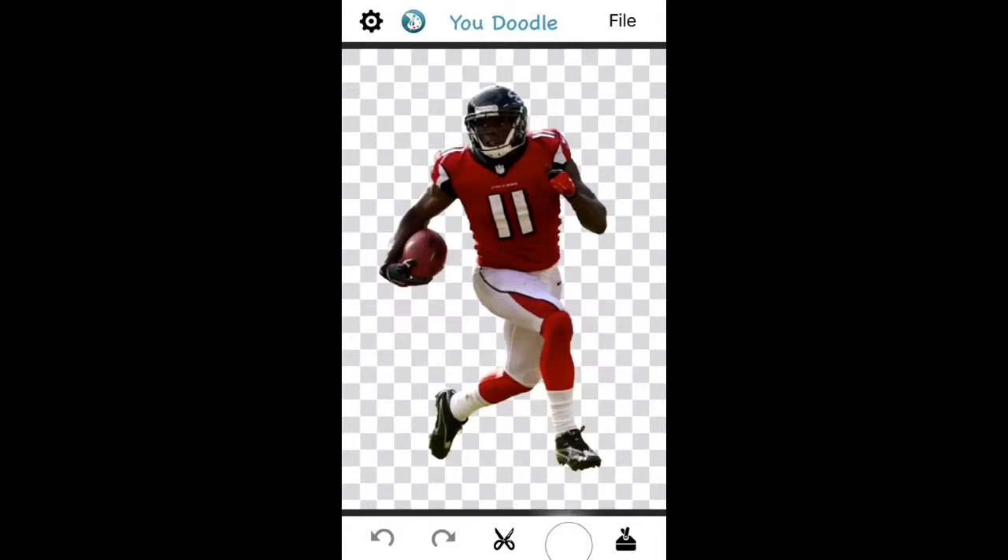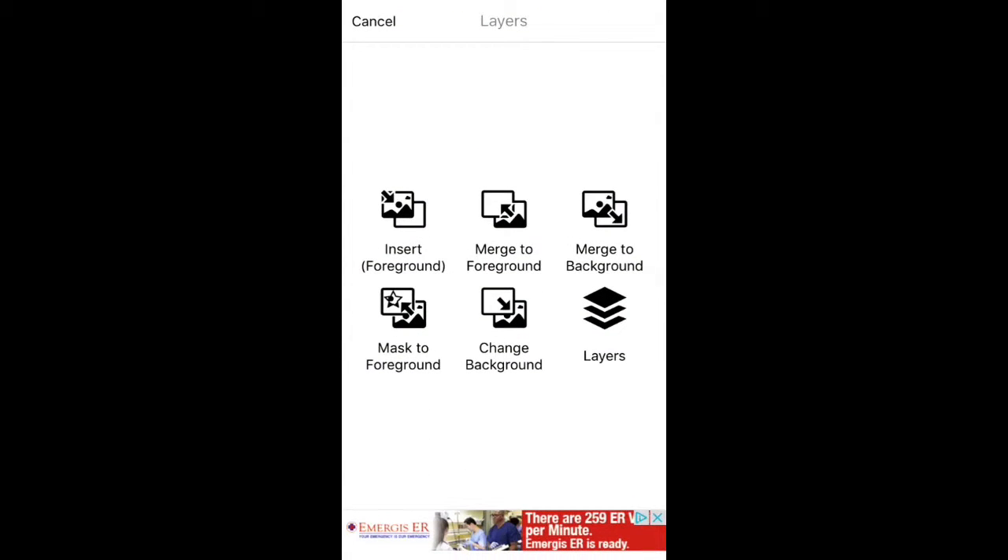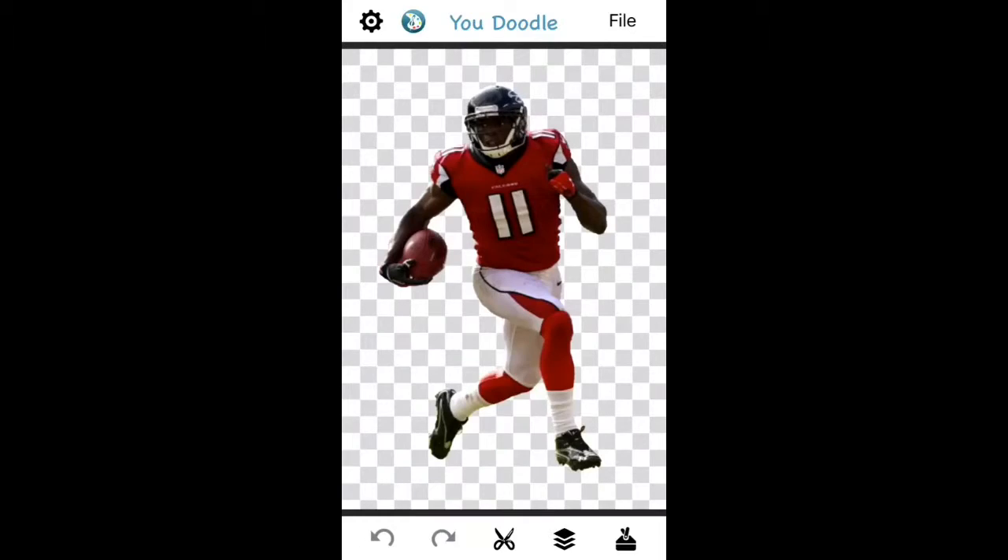What you're gonna do is go to this layers little icon here and merge it to foreground — this is very important. Another thing you actually have to have for this is the scissors tool. It does cost either a dollar or $1.99, I can't remember, but that's not too bad because you can get a really cool effect with it, as well as cut players out a lot easier.